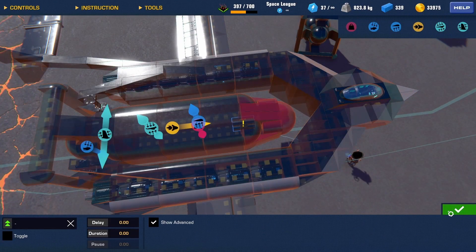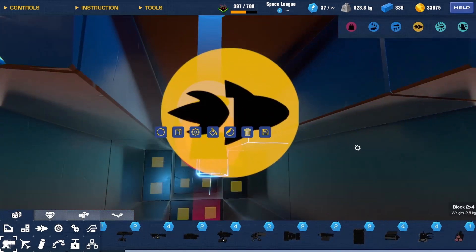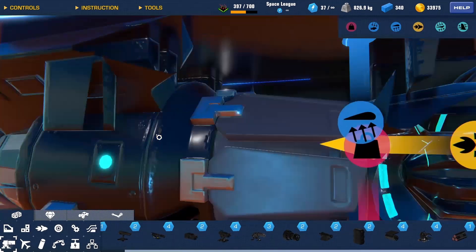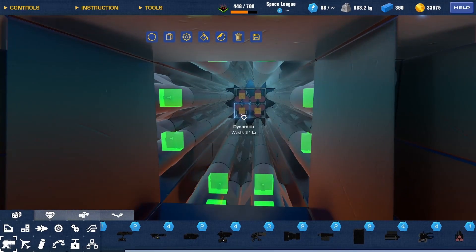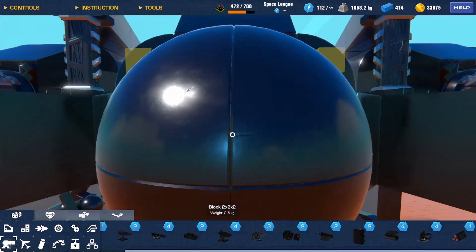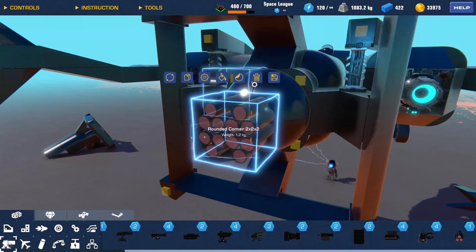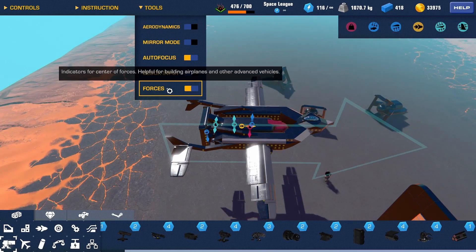Just for the sake of seeing what will happen — what if I actually add dynamite to this and make it an actual bomb? Hopefully this doesn't throw off my center of mass too much, but we'll see. Wow, that is a lot. All right, how much did it change? It's actually not too bad.